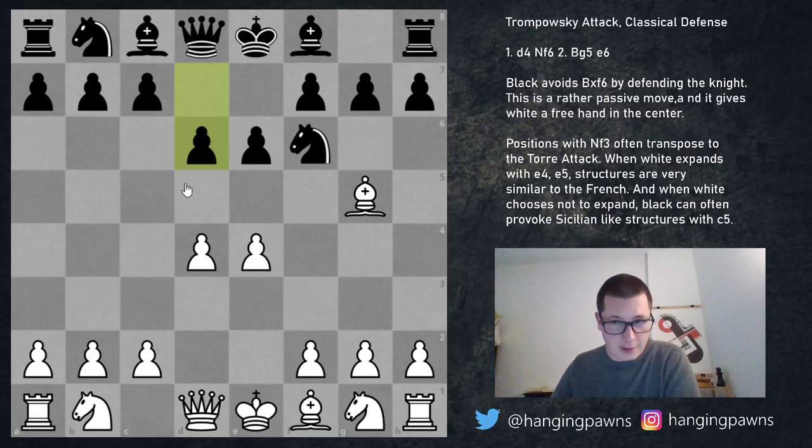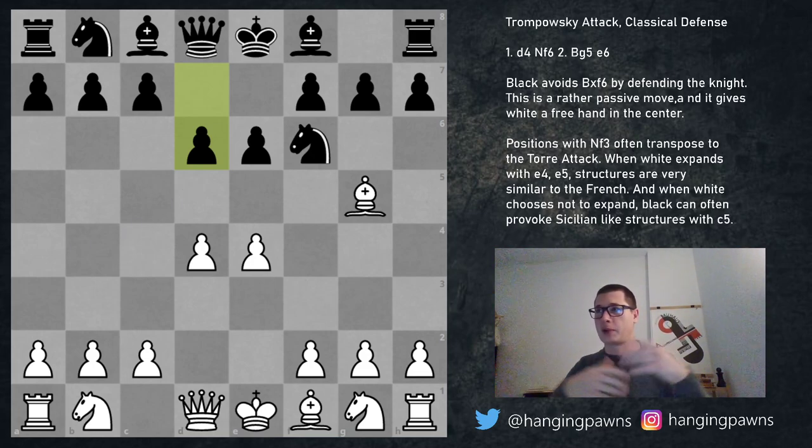Let's look at the other moves first, starting with the least common: pawn to d6. This is not a good move — it's not losing or anything, but it just gives white an extremely pleasant position where he doesn't have to know any theory. There are openings where you can just play very natural moves and those are the best moves, and you don't want to allow that.